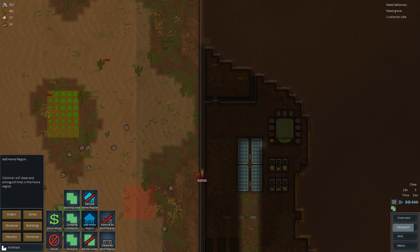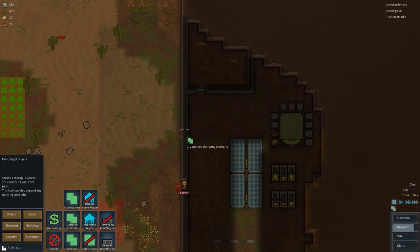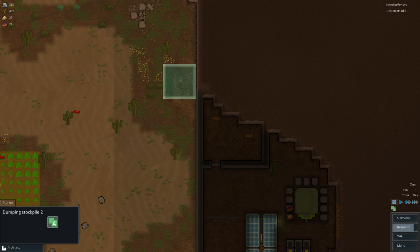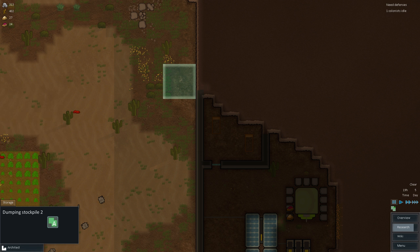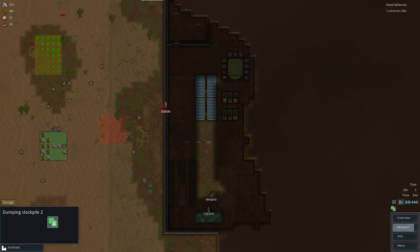I guess we could probably start doing a little dump zone somewhere over here. I don't really want that rat hanging out in front of our base. I mean, what does that tell strangers? You walk by, you see a dead rat in front of the entrance of a base — that's not really intimidating people. So let's do a little dumping stockpile over here — corpses, not debris — and make that a normal priority.